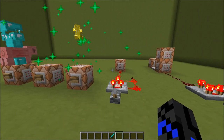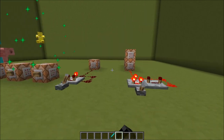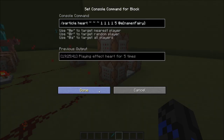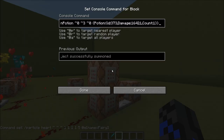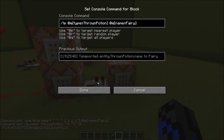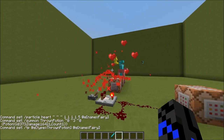Now you can add particle effects to the fairy, or even make it a healing fairy. All this is doing is playing heart particles around the fairy, as well as summoning a potion of health. Right after this, the potion of health is then teleported to the fairy, making it a healing fairy.